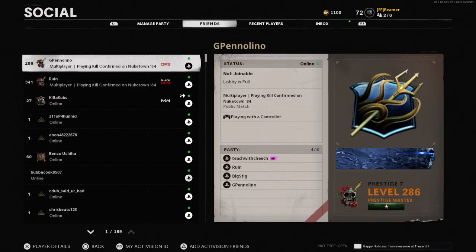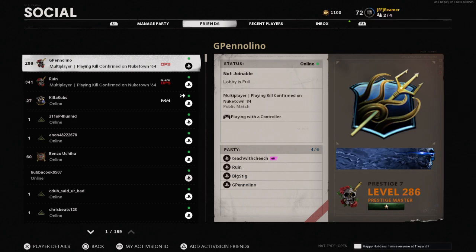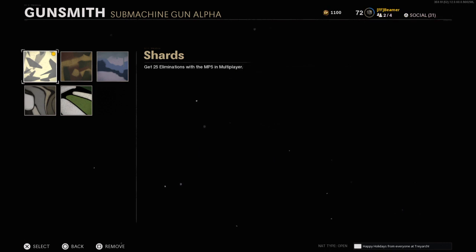Go to your Gunsmith, go to the camo, put on the first camo — Shards, whatever — then press Triangle. After you've done this, your friend is gonna go to Zombies. My friend's about to go to Zombies right now. As you can see it says 'party limit changed to four,' so I'm gonna press Circle, click on the camo again, and now you can see the screen is black.